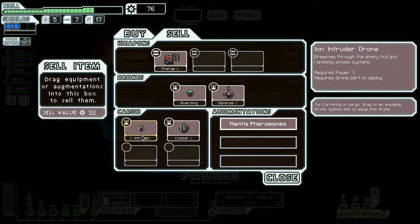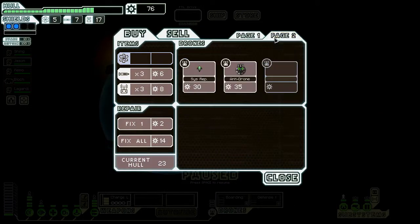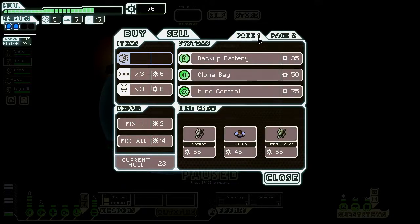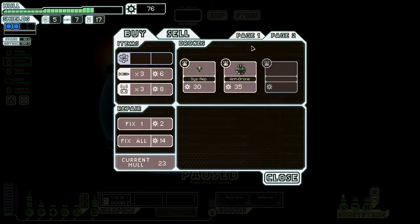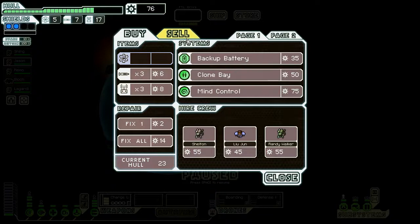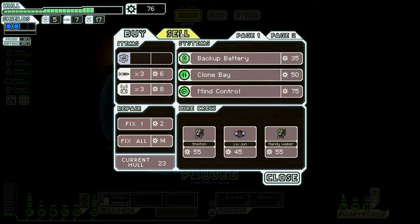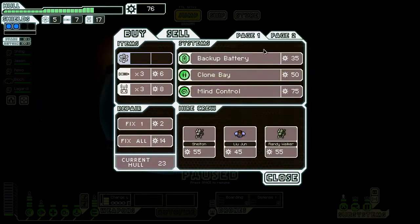Ion Intruder — that's always nice. Between these three drones, I don't think I'm gonna need a combat drone. Might keep it though. Anti-drone — that's nice. Same with the system repair. I might actually just want to get that. There's a clone bay, which is nice, but I prefer the med bay. Mind control can be useful. I have a defense drone so anti-drone isn't that great. Always check to see if there's a store nearby — there isn't. Don't really need more Manti, I might end up selling one of these drones and getting the system repair.